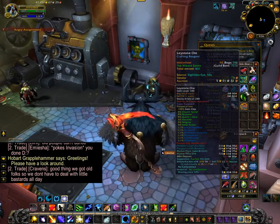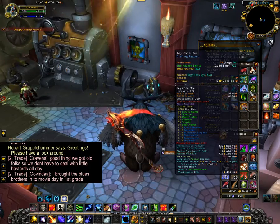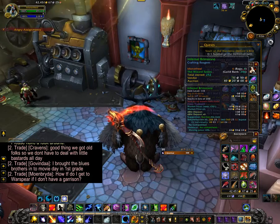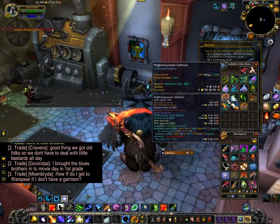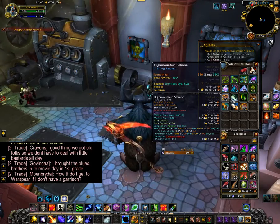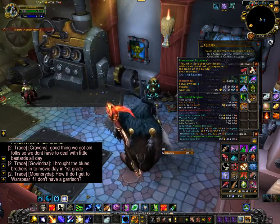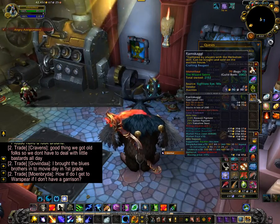10 starlight rose, 91 laced stone ore, fell infernal block brimstone, 330 high mountain salmon, 2 hypnotic dust, 2 hardened fell glass.